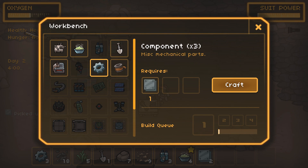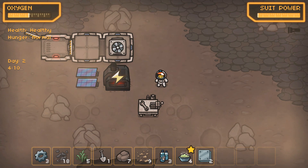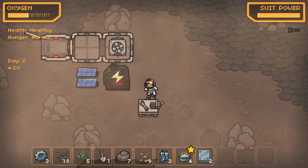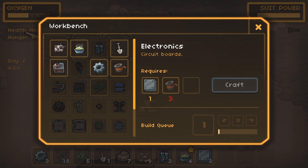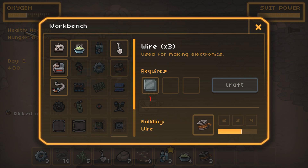We got our metal plates. With our metal plates now we can make a gear. To make another one of these I need two — oh, I need electronics. I don't have electronics. How do I make electronics? That's going to require wires and something else. How do I make wires? I can make those out of there. Okay good, so let's do that then.